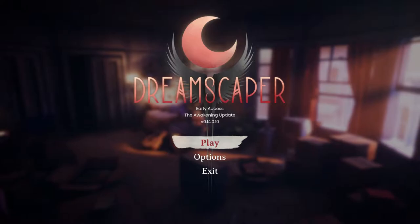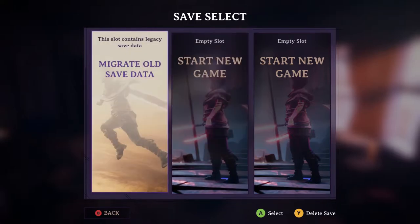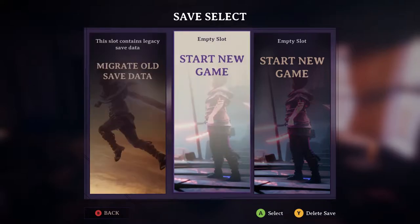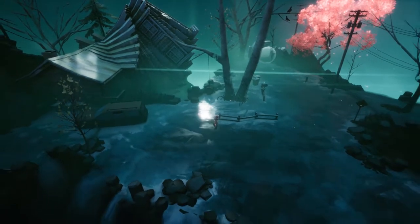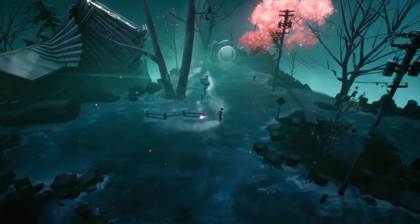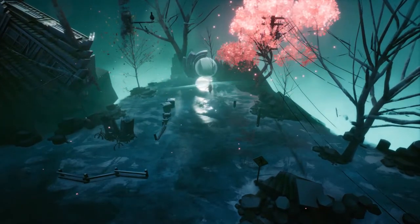You're in the world of Dreamscaper. Hit play so we can get started. I had a save from a previous update, but it's obsolete now, so I'm going to be making a new game and starting a fresh journey alongside all of you. This is an introduction area where we meet Cassidy and one of the many nightmares that she'll be facing on this journey. Once we go through this door, we will initiate a cutscene, and I will see you guys on the other side.